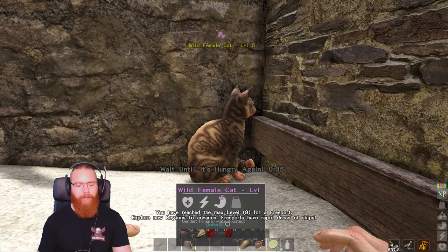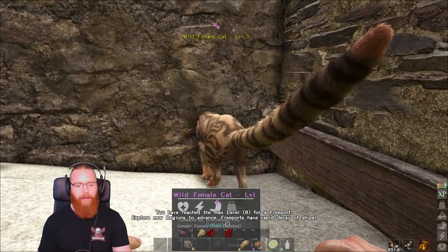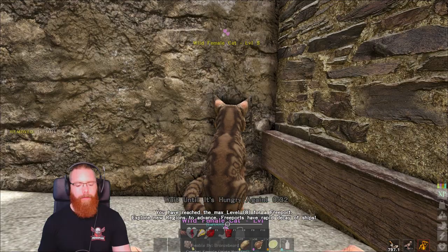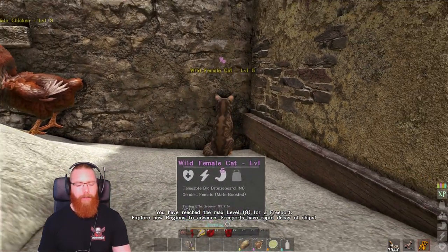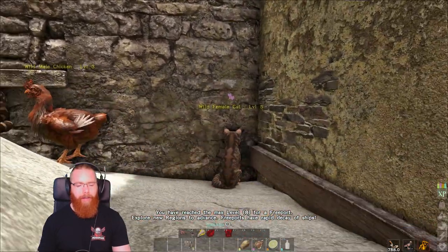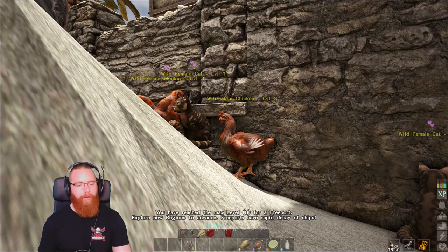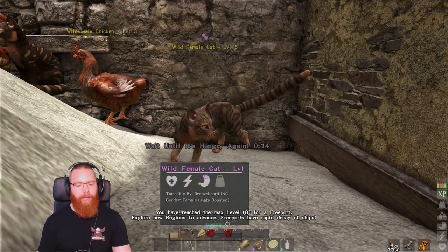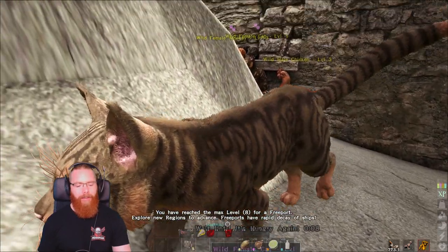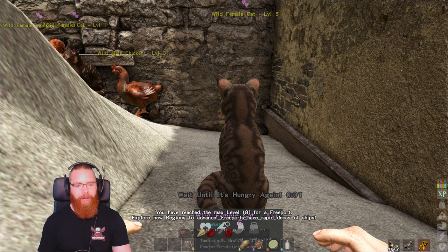Just keep edging towards them. There you go - I can't believe it's going this smoothly. Normally they run around all over the place. They might be bugged out down in this little gully to be honest, but I ain't complaining! Let's see if we can get that other one, even if it's only level one. Oh, why is it walking straight at me? Maybe you can just lay down and it stops. Doesn't seem bothered at all.